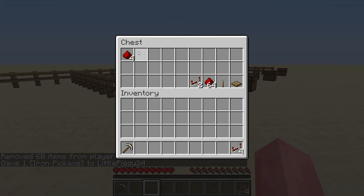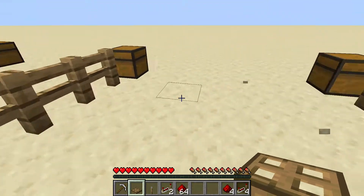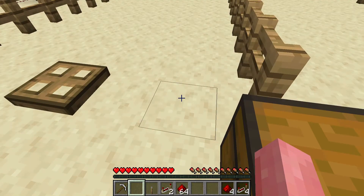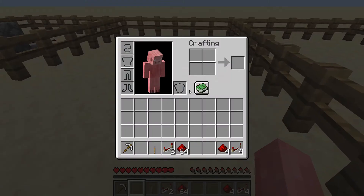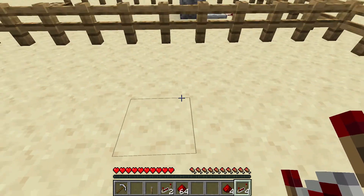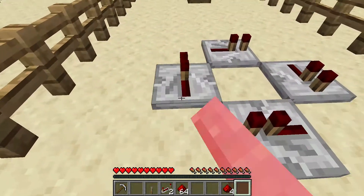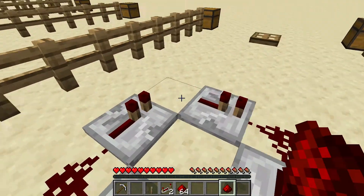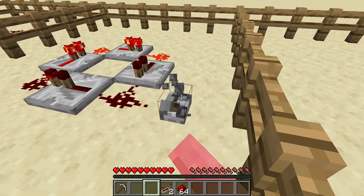For the second one, all you're going to really need is four redstone dust and four redstone repeaters, plus something to power — which is going to be an oak trapdoor again. Place down your repeaters like so, and a piece of redstone dust between each of them. Then place down any kind of power source by one of the pieces and just flip it on and off really quickly. And you see? It started the clock.